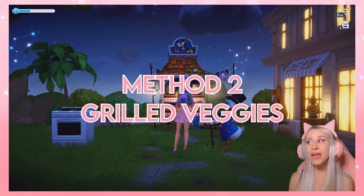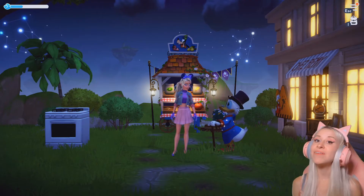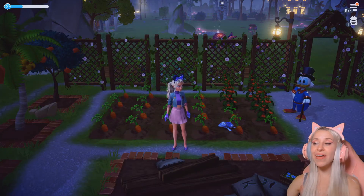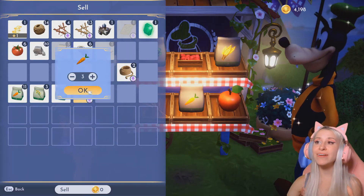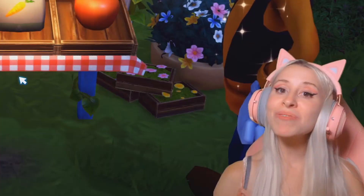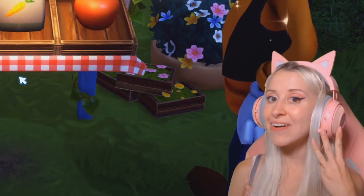Method number two is for players who don't have Remy unlocked yet. For this method, literally all you have to do is have a ton of carrot seeds. Go ahead and make yourself a carrot farm like mine, or even bigger if you want to. Let your carrots grow and then harvest as many as you can. Now instead of selling all of your carrots that you've just harvested, you would only be able to make 132 coins off of three carrots. So I'm going to show you an easy way to make a little bit more off of every three carrots.